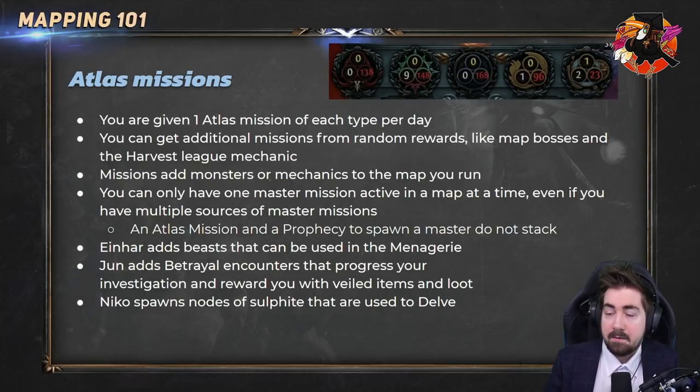Every day — around midnight UK time, depending on daylight savings — you get one atlas mission of each type per day. It's based on the last map you did. So if you've normally been clearing red maps but the last map you did before logging out was a white map, then you're going to get one of each white mission when you log on in the morning.